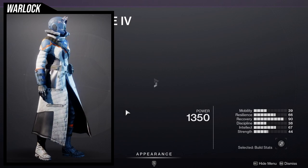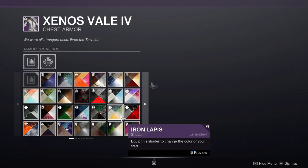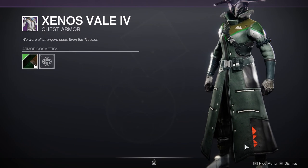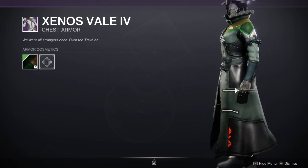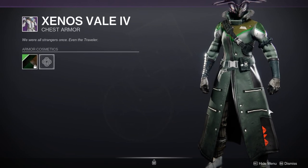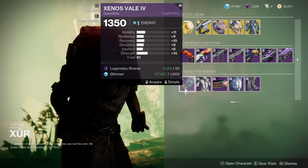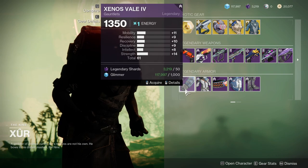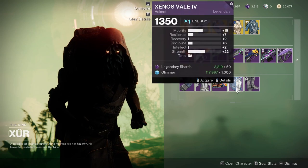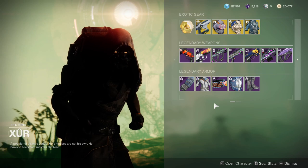Let me actually double check because I can't see the shader situation as you guys can since I'm not editing this right now. Yeah, this is the part that doesn't change color. I actually still would recommend this because it's such a small portion that it wouldn't really bug me too much, but I do understand if it bugs some people. I'm pretty sure the arms don't have anything unshaderable, and the boots definitely have the socks that don't change color. I would probably just tell you the bond is the only piece you can skip.